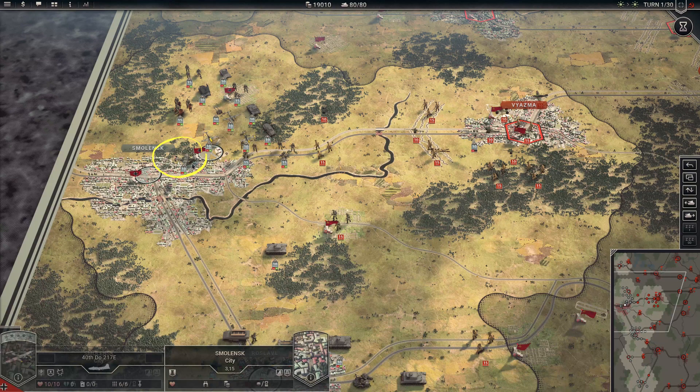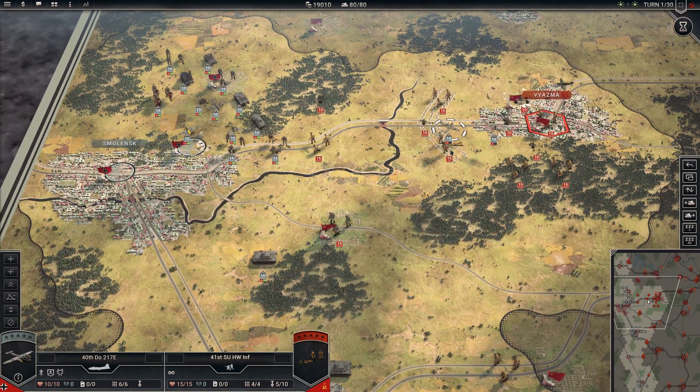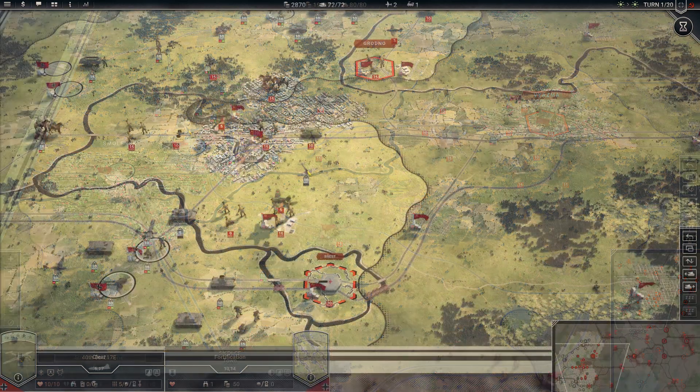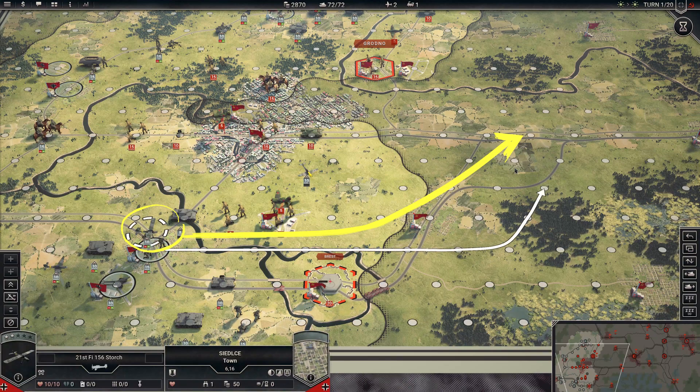Strategic bombers deal most of their damage as suppression, but they are also great at reducing enemy entrenchment and destroying supplies, like fuel and ammo. Finally, recon planes have no offensive capabilities but can be used to scout and reveal huge areas of the map.